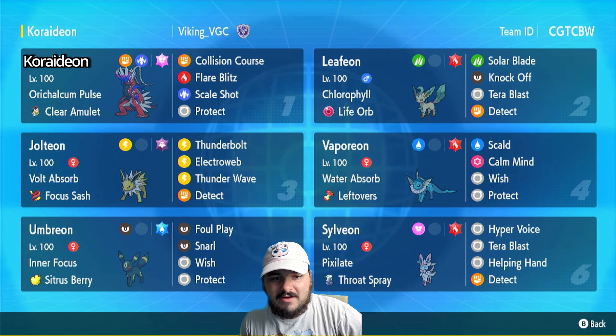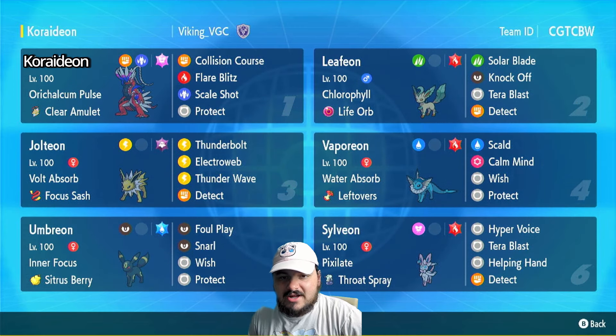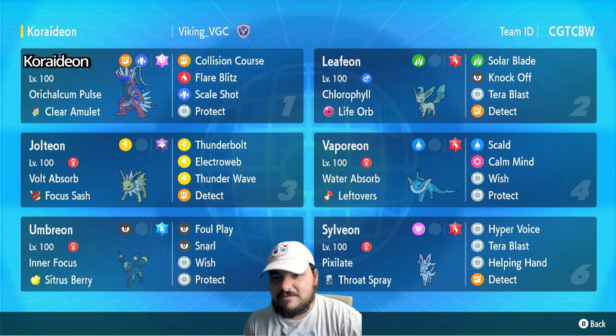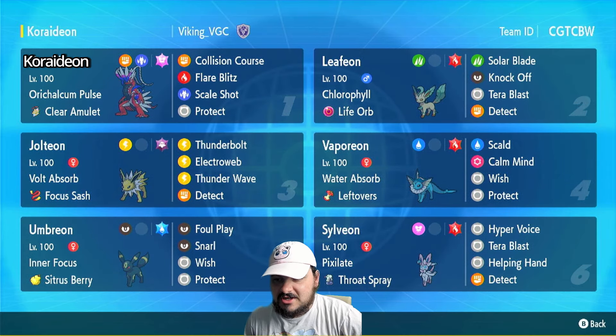The basic idea here is we have a Scale Shot Corideon set — Terra Fire, even with a Scale Shot set. Corideon doesn't have many dragon type moves; I usually like to run Dragon Claw, but Scale Shot's a fun move. We have Leafeon, which backs it up very well — Solar Blade, Knock Off, Terra Blast attack. Leafeon's actually a pretty competent physical attacker, so it's really good here in the sun.